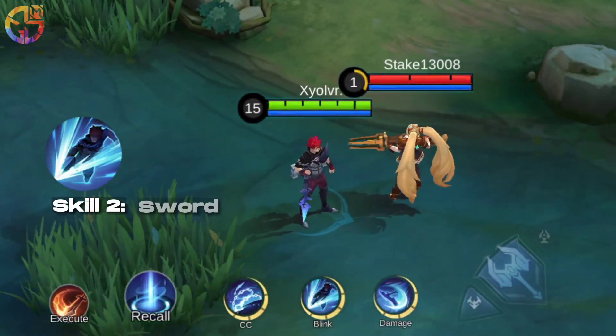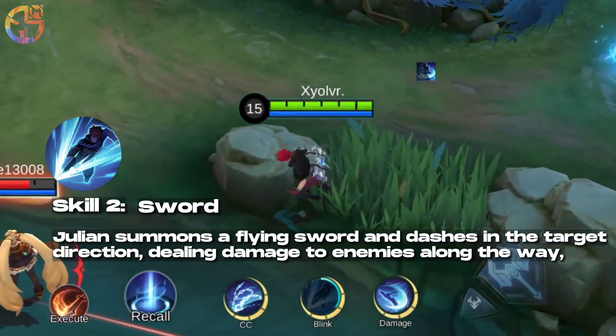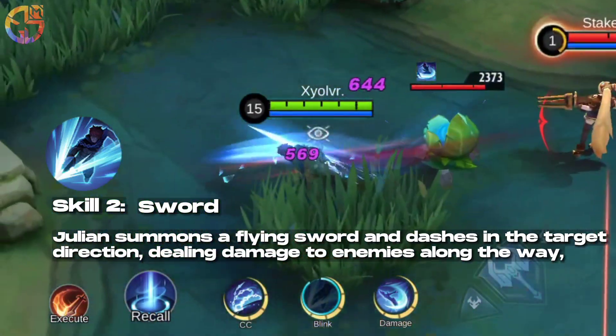Skill 2: Sword. Julian summons a flying sword and dashes in the target direction, dealing damage to enemies along the way.